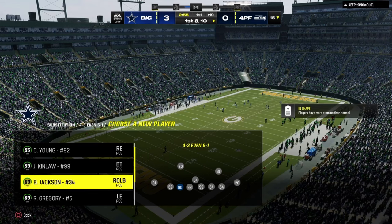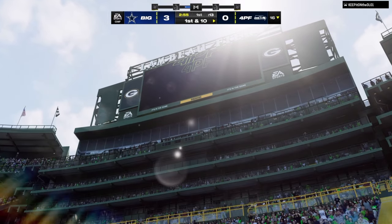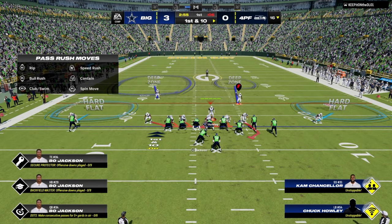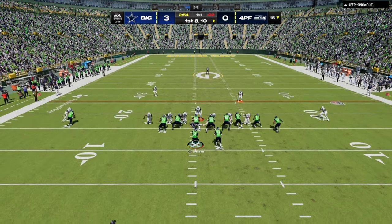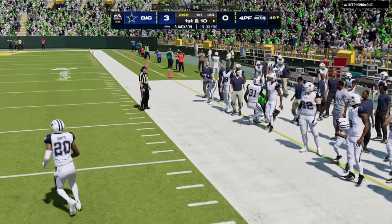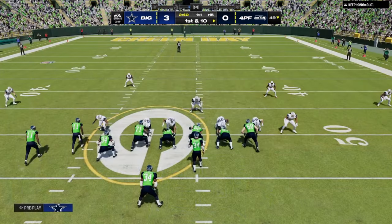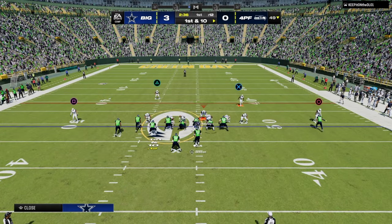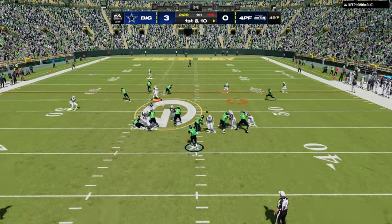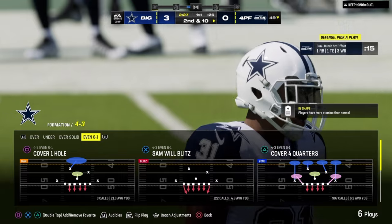In Madden, blitzing is the centerpiece of defense no matter what defense you're running. If you do not have a plan for pressure, the defense is fundamentally bad. Pressure forces the opponent into mistakes — really the only way to get stopped in Madden, especially in these newer Maddens, is to make a mistake. No defense can control the whole field, but every defense has to have the capability to get pressure.